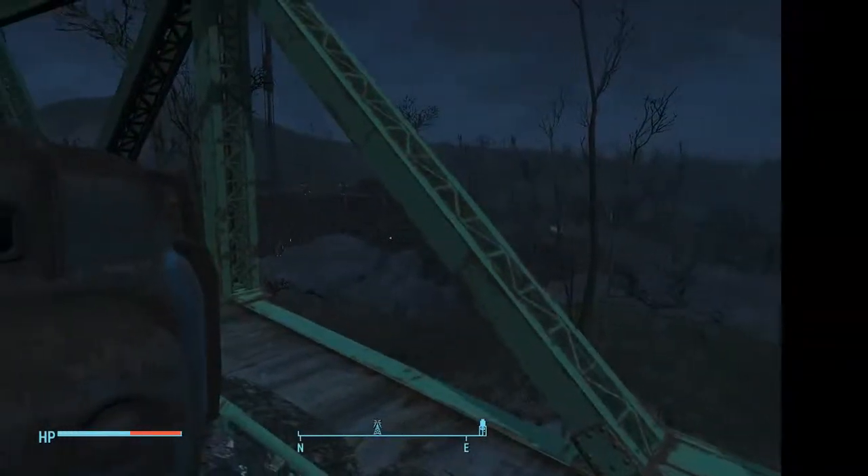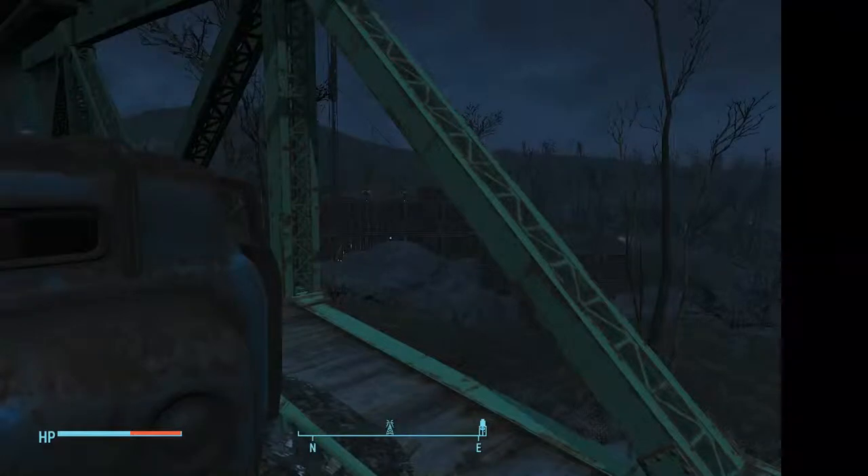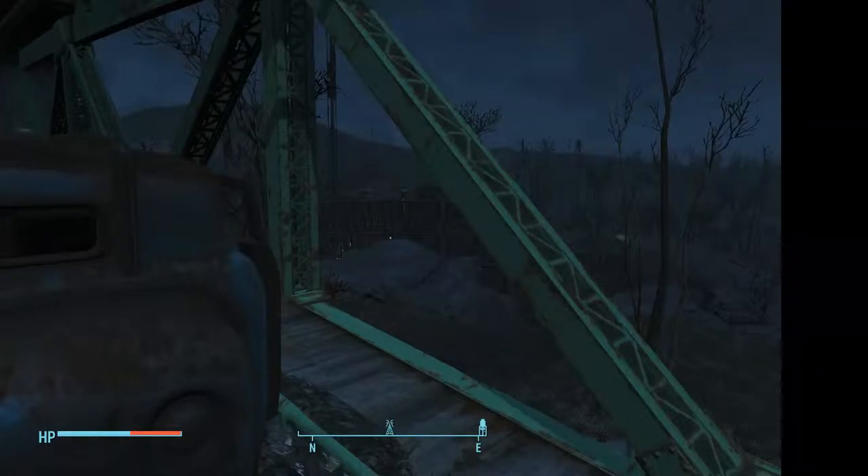Outpost Zemanja is actually over in that direction there. But I wanted to cover the tactic I used to get this place, because this place initially has a boomer — which is a raider in raider power armor carrying a fat man — and a legendary raider, and at least one other enemy down there that need to be killed in order to get this place.